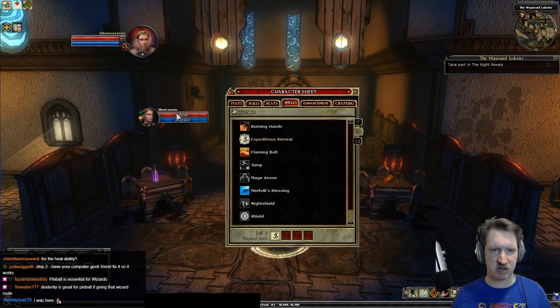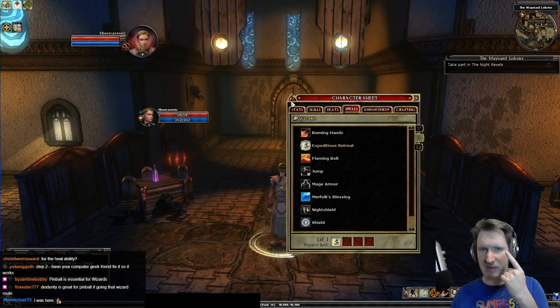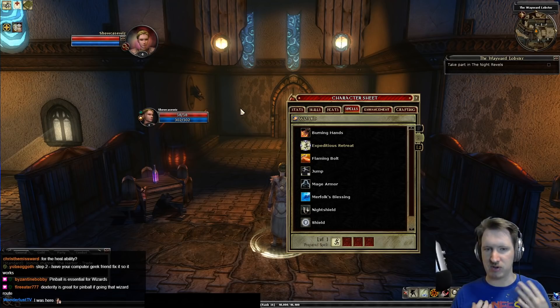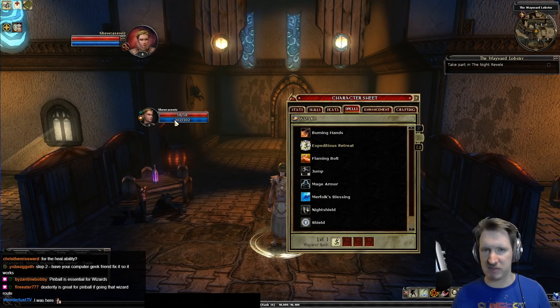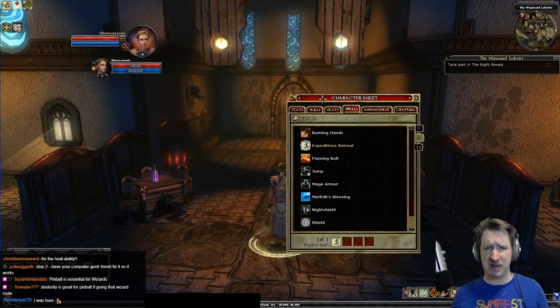Every time you cast a spell it reduces your spell points. Spell points only come back in town where they passively regenerate, when you finish an adventure, or by using a shrine inside an adventure. If you're out of spell points mid-quest with no shrine, they passively regenerate up to a cap of 12. As a wizard you have to manage your mana carefully — I'll use 'mana' and 'spell points' interchangeably.